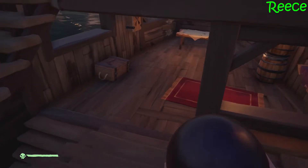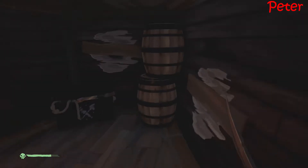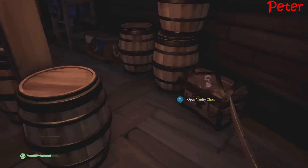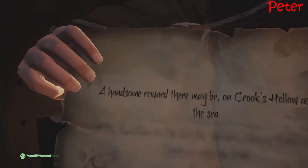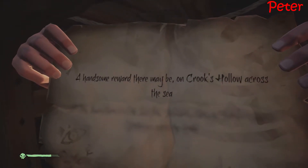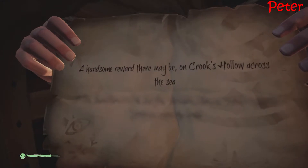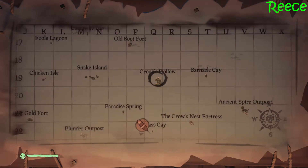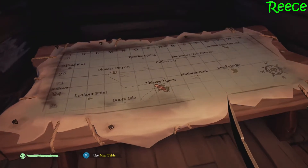We haven't got any equipment though. Here is the quest. Stop moving, I can read that. I had to be at Crook's Hollow across the sea. Come here — I found the Hollow. So go north and then we should see Crook's Hollow. If I keep an eye on the map now and again, that should hopefully help. We need to go north.